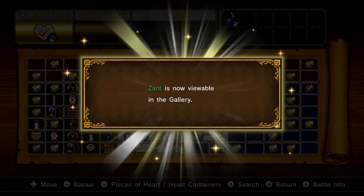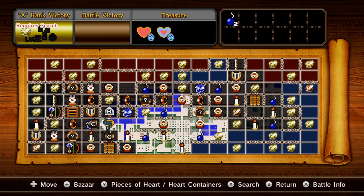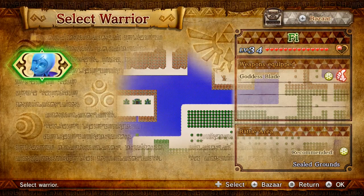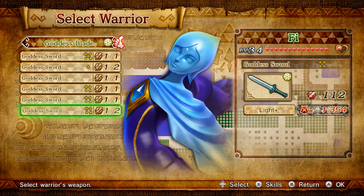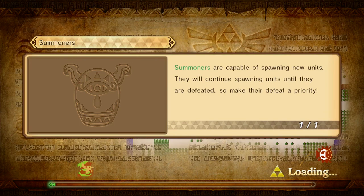Zant is now viewable in the gallery for some reason. You know what — we're doing this one: playing as Fi for once, since she never gets screen time anyway. I could do rubies, or I could learn the new skill, so I'm going to do the one that earns the new skill. Summoners.